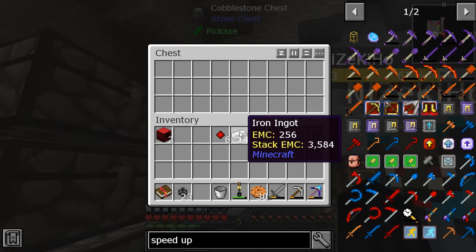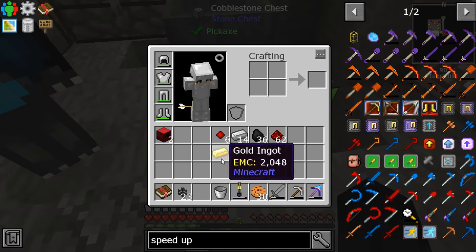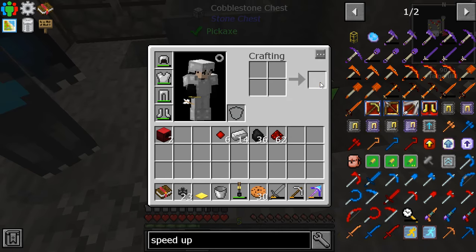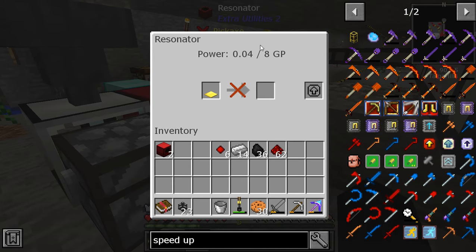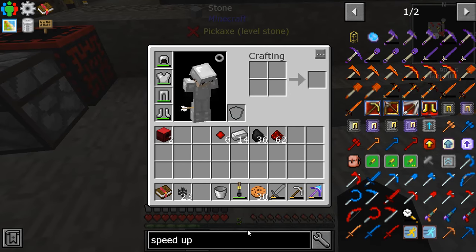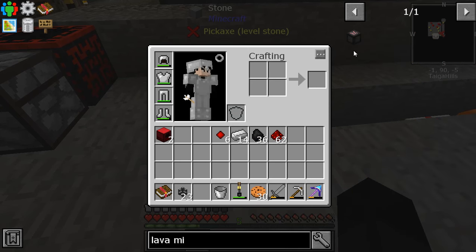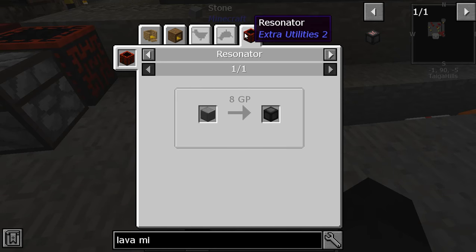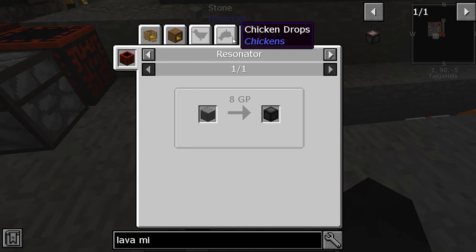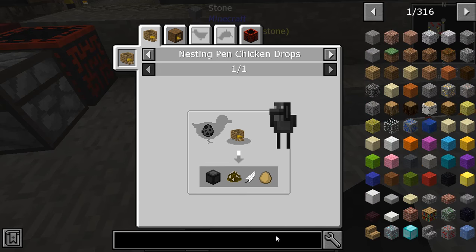I'm here trying to do speed upgrades. I've got the chicken thing now — there we go, open it. Okay, I think that works now. Nope. How the fuck do we make lava mills? Stone burnt. Oh, stone burnt is relatively easy — we just need to start with water mills I guess.